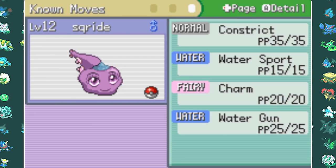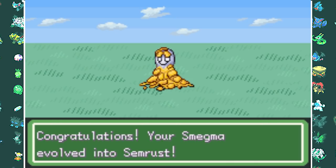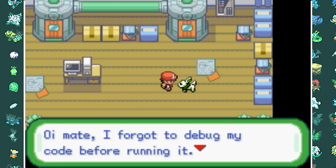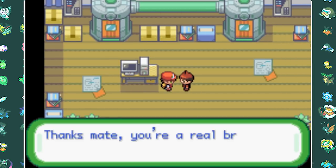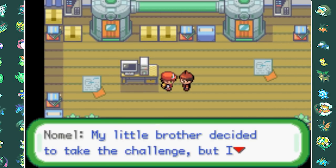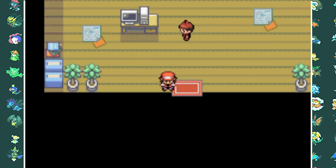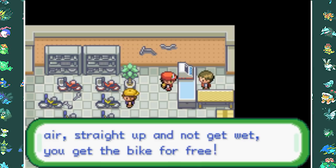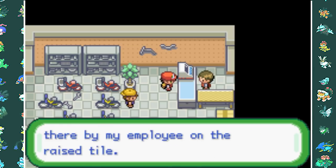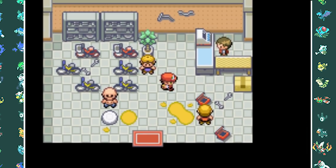After leveling up more, Smegma finally evolves into Semrust. At the top of an icy mountain there's a cabin with a character named Normal, who serves the same purpose as Bill and gives us the EXP Share. We then stop at the bike shop where we win a free bike through a pee contest - the person who pees the furthest wins, and as a 10-year-old who drank lots of soda, we win easily.